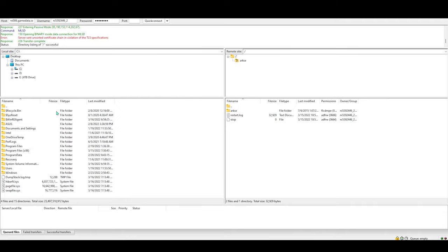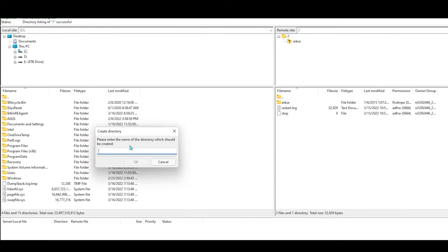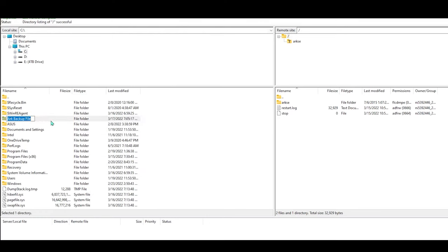Now in FileZilla, the left side is your computer storage, or the Local Site. The right side is your server storage, or the Remote Site. On the left side, the top part will let you pick whatever folder you want to save your game file to — go ahead and pick where you want to save it. Then on the bottom left, right click in the white area and click Create Directory. This is going to create a folder for your ARK save files on your computer — I'm going to name it something like ARK Backup File.